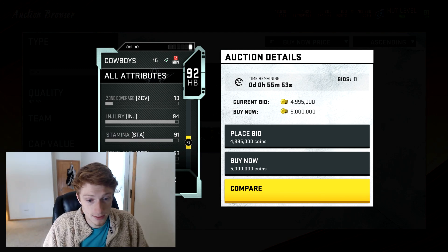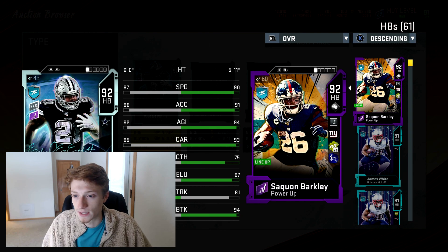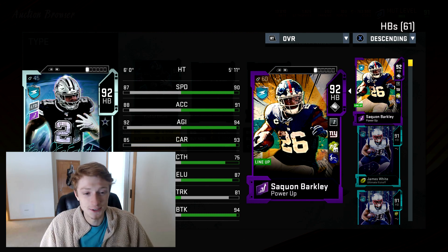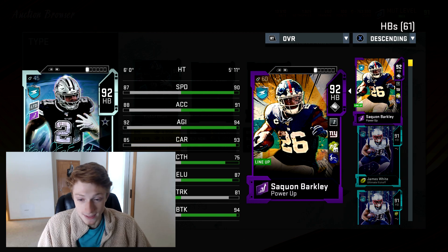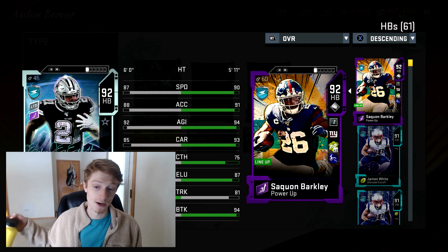His injury's good, stamina's good, catching in traffic's good, spectacular catch is low — pretty good for a running back. Let's compare him to Saquon here. These are matching up as 92 overalls, and look at these stats. Saquon Barkley was going for 200K to maybe 250K, and Zeke is going to be a couple million for a while.